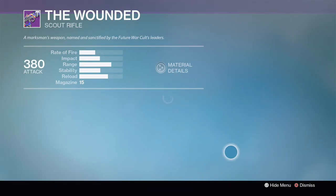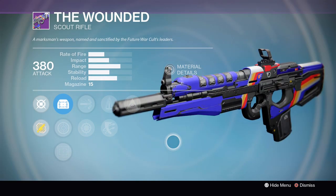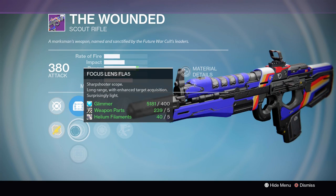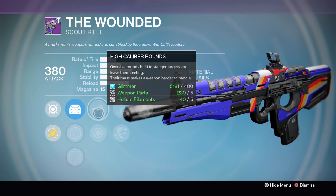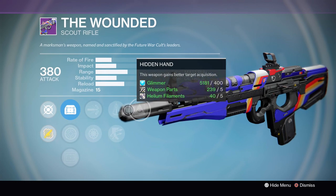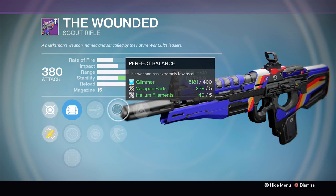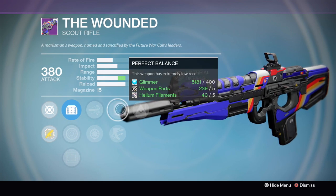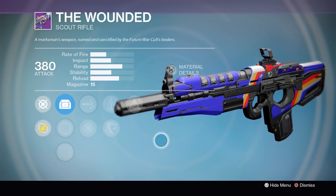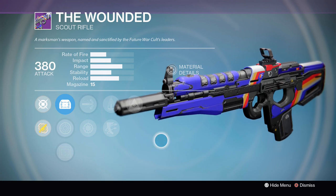At the Future War Cult, the Wounded this week is looking really good. Remember, the Wounded is just a great scout rifle all around — it's got great base stats, and the roll this week looks like it's going to be really fun. This week's roll has High Caliber Rounds, Snapshot, Perfect Balance, Outlaw, and Hidden Hand, giving you two combinations you could really work well with. Personally, I find this gun really stable right out the box, so I would probably go for the Outlaw variant. Either way, this roll just makes for a really solid scout rifle.